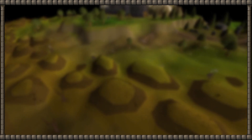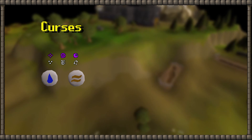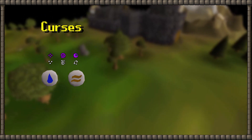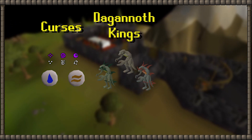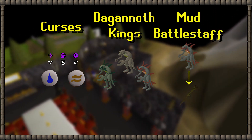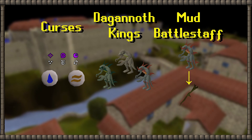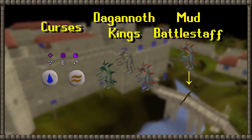The next fee has to do with the curses themselves — they cost earth and water runes, all of them. So it would be nice if my idea staff could supply these as well. And here enters the profitability improvement to the Dagannoth Kings: Prime drops a mud battle staff, and I would use this battle staff to charge my idea staff, so it could supply earth and water runes.